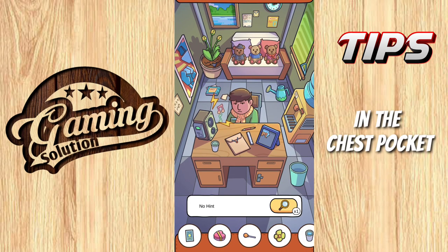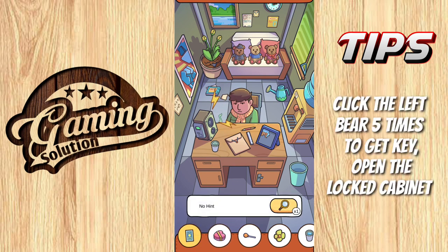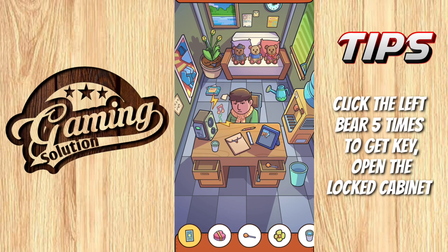Move to the next level. First card you can find in the right pocket. Click the left beer five times to get the key, and with this key open the locked cabinet and collect the heart.